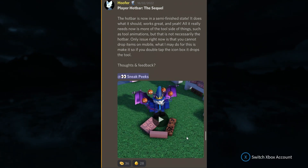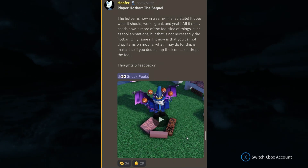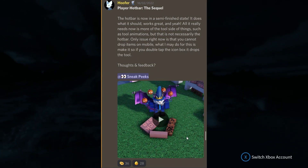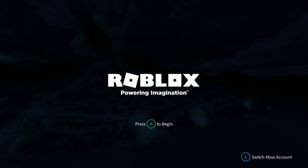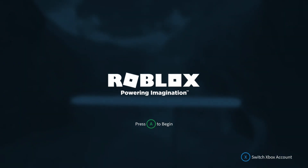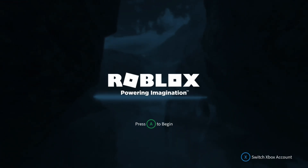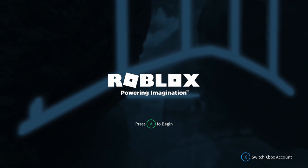The player hotbar is now in a semi-finished state — it does what it should, works great. All it really needs now is more on the tool side of things such as tool animations. The only issue right now is that you cannot drop items on mobile, but what may be done is making it so you can double-tap the item in your hotbar to drop it. Another way to look at it is like Minecraft — you hold down the item and after about three seconds a green box fills up the selected slot, and once it's full the item is dropped.